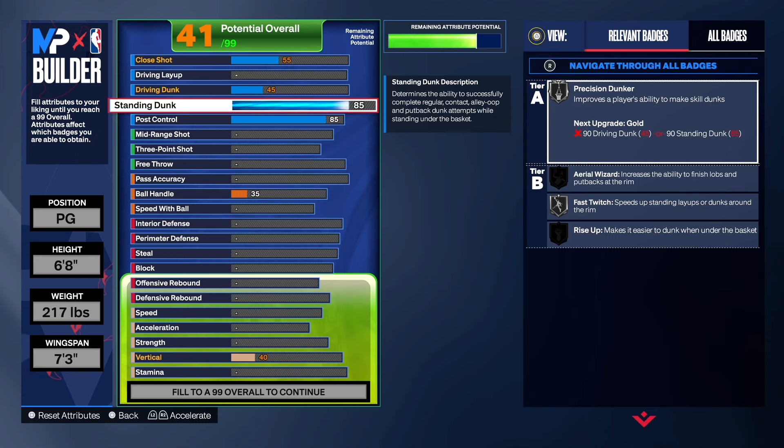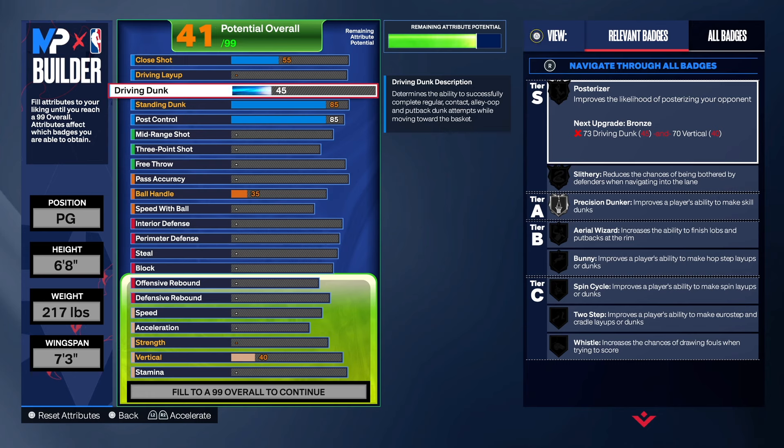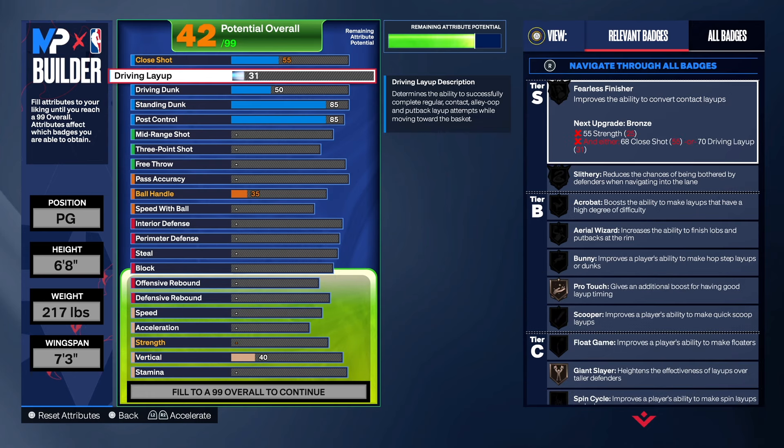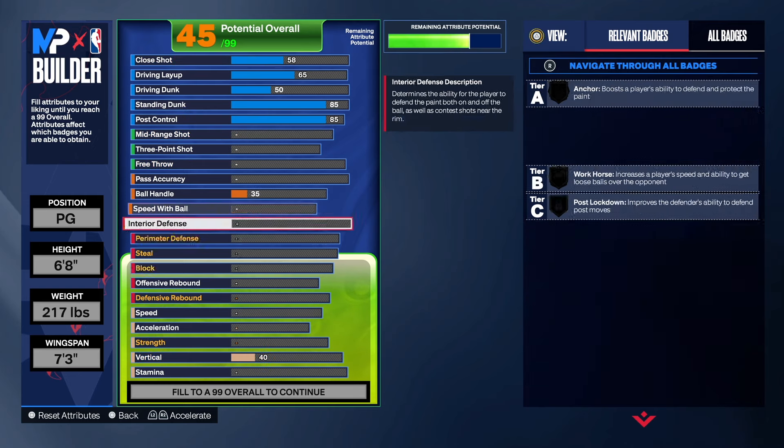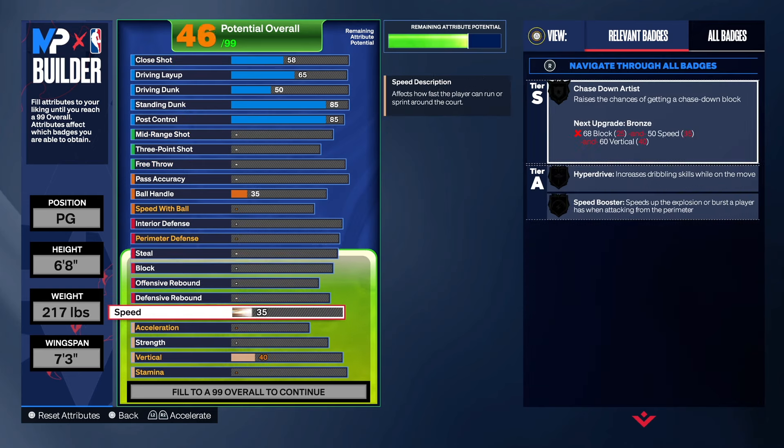We do get gold area wizard with this build, super fast twist silver, rise up silver. As far as the driving dunk, you don't need it too high so don't trip about that. The layup is going to go to a 65 on its own, so let's go ahead and take it up. The close shot is going to go to a 58.